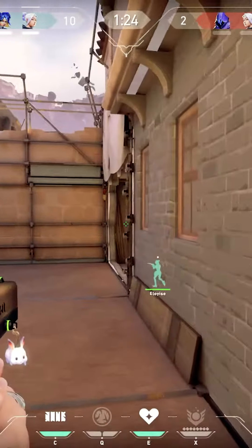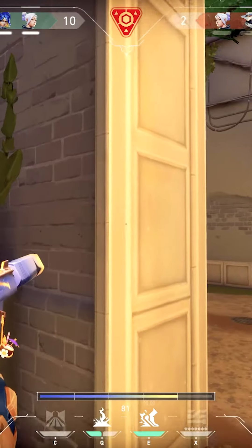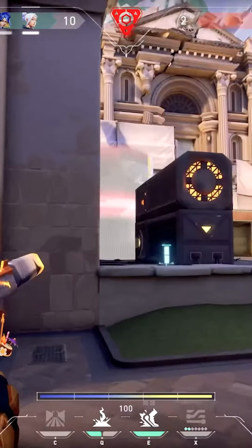And then the last one is, if you're gonna retake on A-Site, this is a very common smoke. I usually wall on top of it. You'll see that we do get Omen here, and although we die, it does open up for Neon and Jett to retake — and as you can see, both of them do kill the remaining attackers, and we win the round.